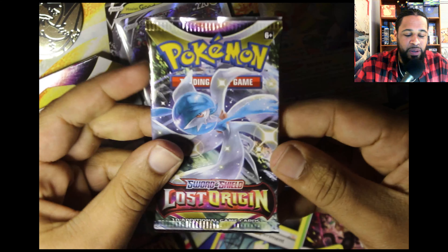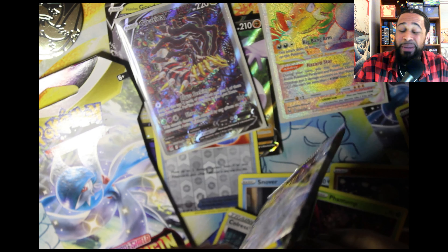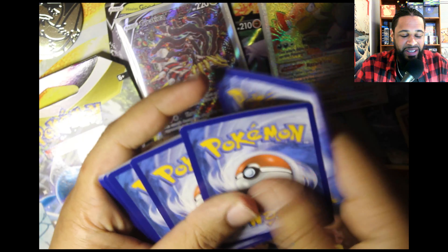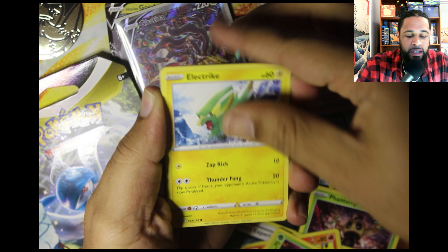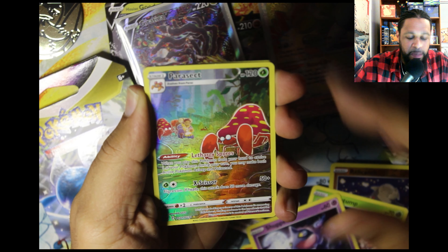On to the next pack — oh, a Gardevoir pack. I need to save a Gardevoir pack, but every time I go to save one I'm just like — there's a card I need in there. We got the Lost City, we got Gift Energy, a Lamprant, Danny Phantom, Makita, electric, a Murkrow — oh what! A Shuppet. We have a Parasect trainer gallery!